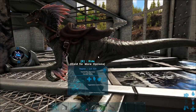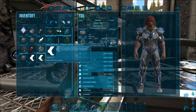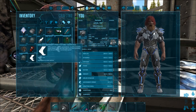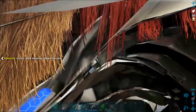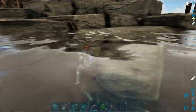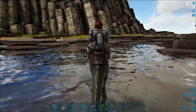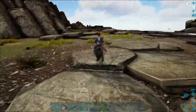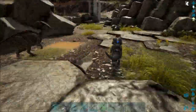Essentially it allows you to spawn in costumes that increase dino speed. You can see here we have 100 speed — that puts them at their base — and we have 200 speed. Let's equip this 200 speed onto this raptor. This is a raptor at 200 speed, and as you can see he's pretty fast. It affects him in the water too — he's pretty fast in the water as well.